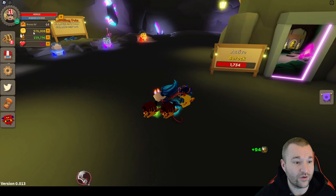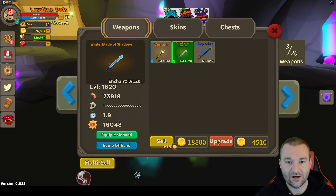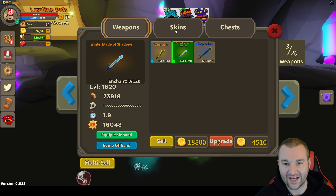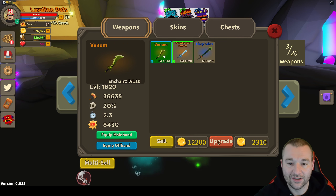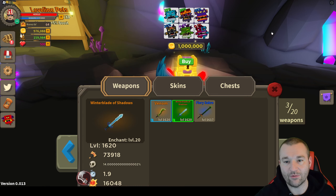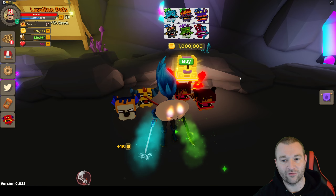So what we have is 976,000 gold. What I'm going to do to achieve this is basically sell my Venom and Winter Blade of Shadows. The enchant levels are only 10 and 20 — very low — and Karolai is only 10. I barely put any money into these guys. But we're going to sell them. Spend as much gold as you can before you rebirth — get the most out of your gains.